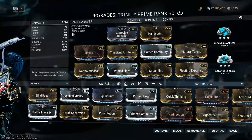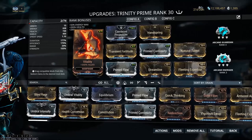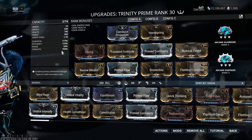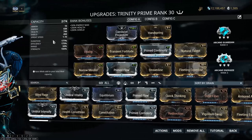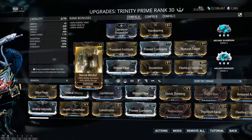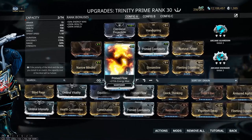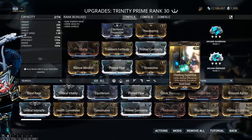We'll run over the build — this is what I like to run on my Trinity, you can alter yours however you choose. Corrosive projection for the armor reduction, then Vitality, Transient Fortitude just so we can get over that 150% power strength — we need to max out our 75% damage reduction on our Bless. Continuity for increased duration on Bless, Natural Talent that's personal preference just so I can cast my fourth faster. Narrow Minded for more duration, Prime Flow so I've got a nice energy pool and don't have to use as many pads, then Streamline and Fleeting Expertise one off-cap so I have max efficiency.